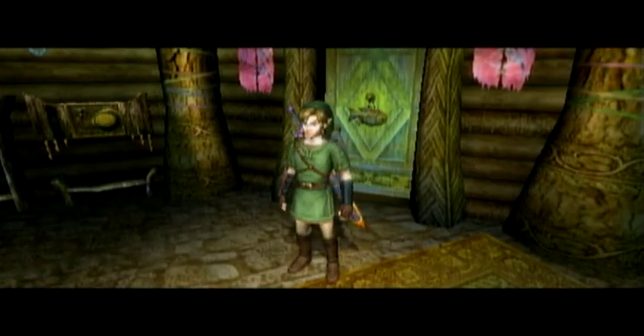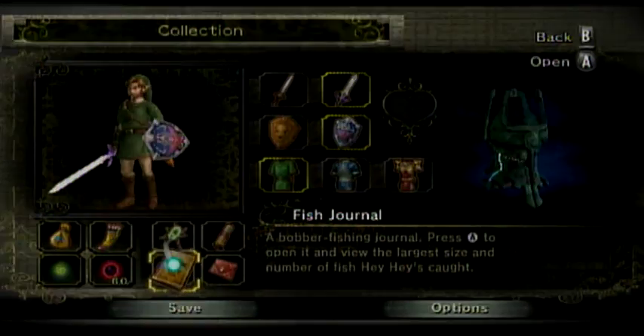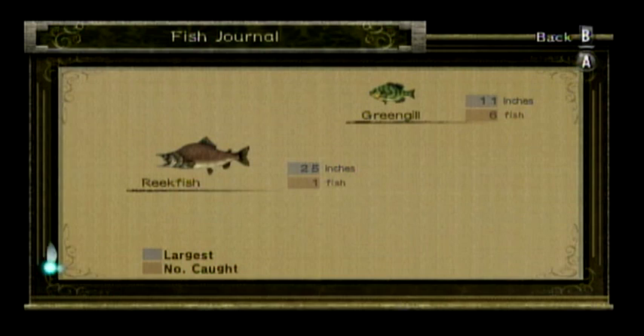Welcome everyone to a little bonus video for Let's Play Twilight Princess. Today we're going to be gathering all of the remaining fish for the fishing journal, as well as showing off all of the lures you can use here in the fishing hole, and some other esoteric stuff along the way.